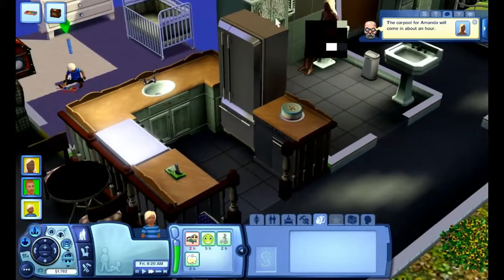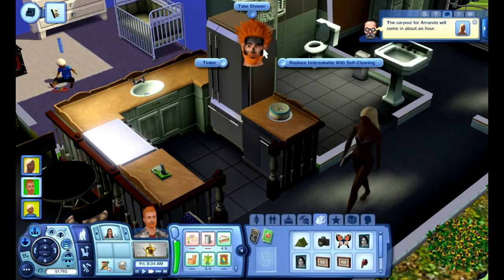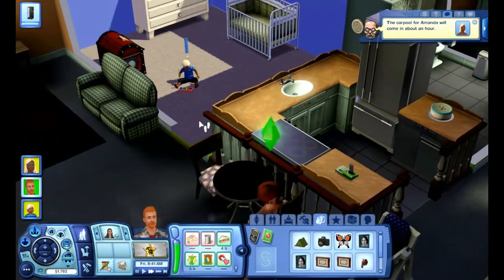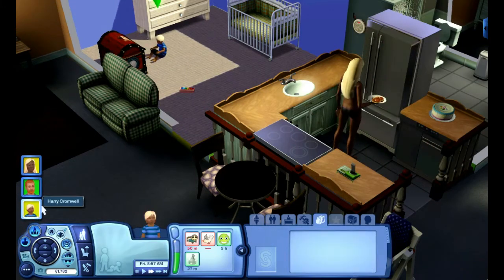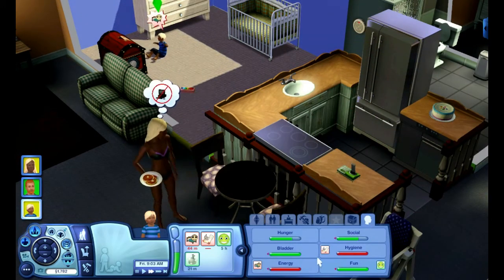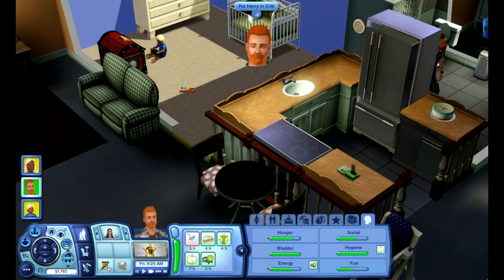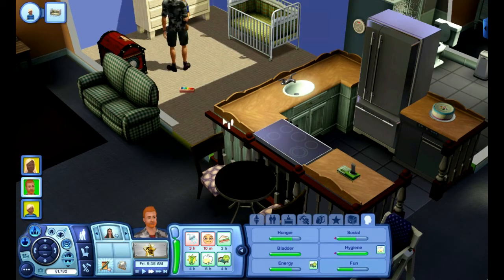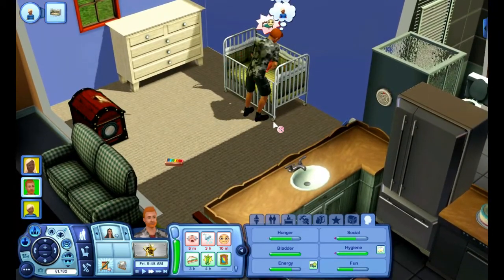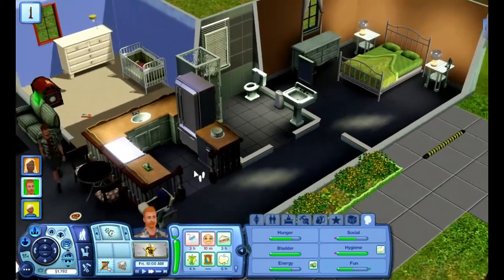No interaction available — why? Oh, because we're on Harry. He needs a bath. Oh, he's playing inside. Let's check on Harry's needs — he needs a bath and he needs to go to bed. Put Harry in the crib. In the meantime, we're going to need to extend our bathroom — back to build mode.